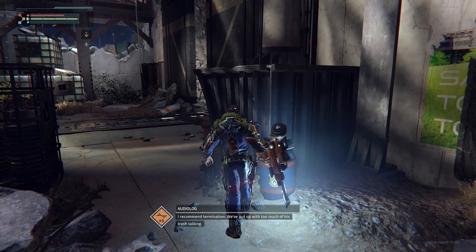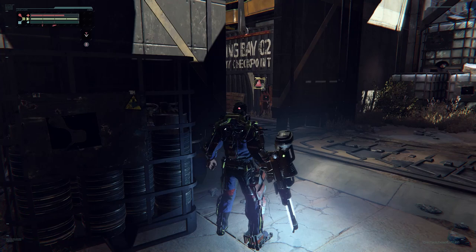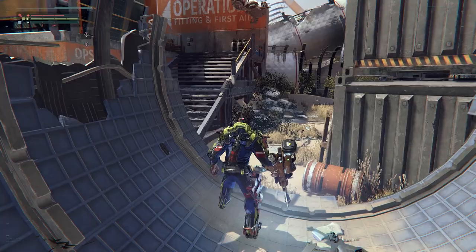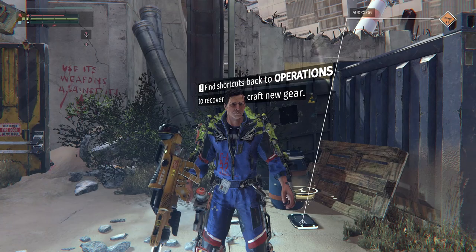There is some backtracking in the Surge - at level 55 you can come back and open up that terminal, which we'll do much later. This is one of the first shortcuts we get, opening this door. Running through this tunnel, there's the med station. Once we exit the med station, we can come straight this way. The Surge is excellent at providing cutbacks and shortcuts all over the place, so be thorough in your adventuring.